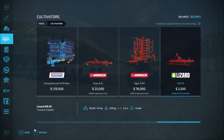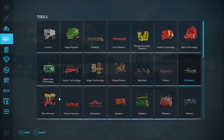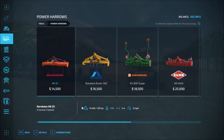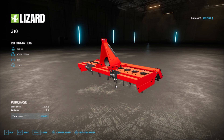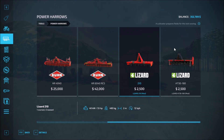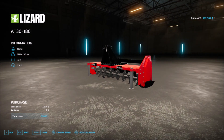Now we have the Lizard H80-130 power arrow. Going all the way across, we have the Lizard H80-180 and the H80-210. The 210 is 2500 and then the Lizard H80-30-180 — that's all you can do with these.